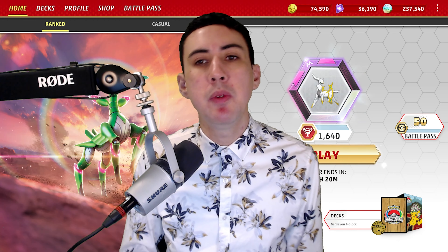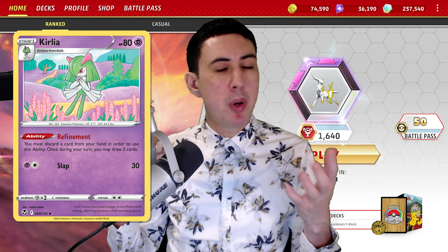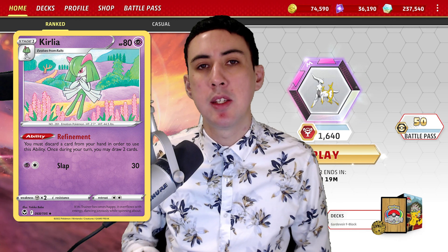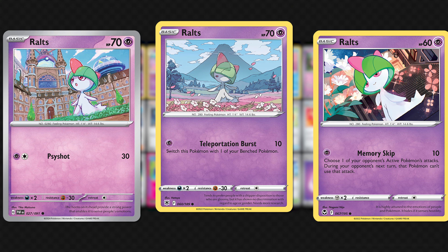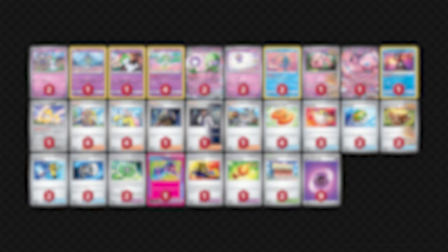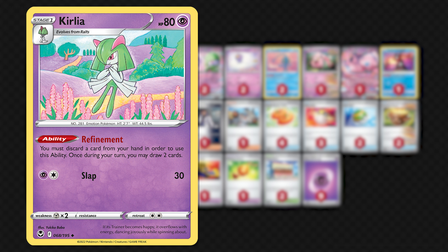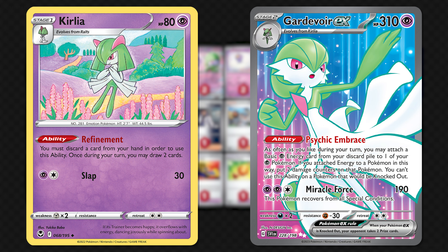Combine this potent attack strategy with a deck that draws cards with Refinement Kirlia, and you've got a perfectly serviceable archetype for the new 2024 standard metagame. Some key Pokemon include a maxed-out set of Ralts, including at least one Memory Skip Ralts to help stall an opponent out in certain situations. You have a playset of Refinement Kirlia, which is your main draw power and pathway into Gardevoir EX, your energy accelerator and main engine.